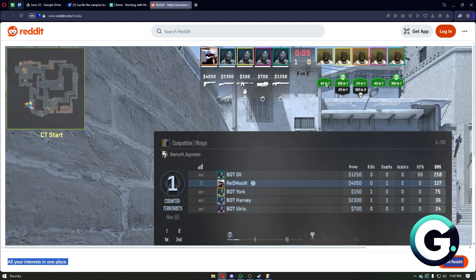Basically, what this means — for example, we have 42 in 1, 100 in 1, 26 in 1, and more. What this means is the damage dealt. So something like 42 in 1 means you have dealt a total of 42 damage in one bullet.